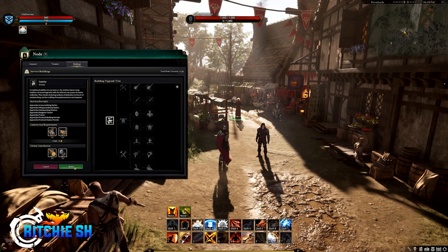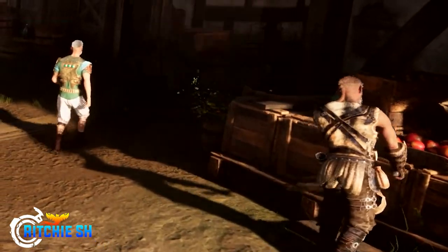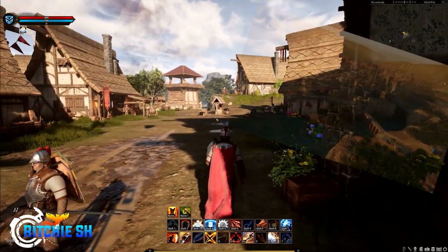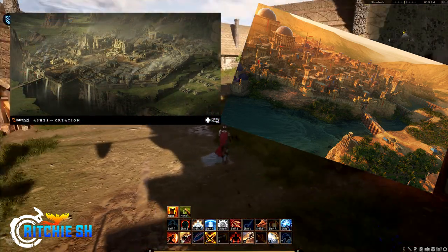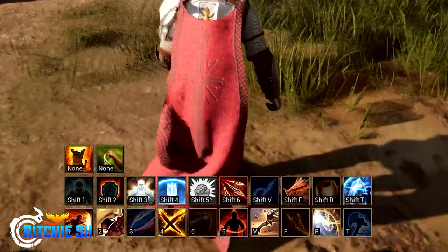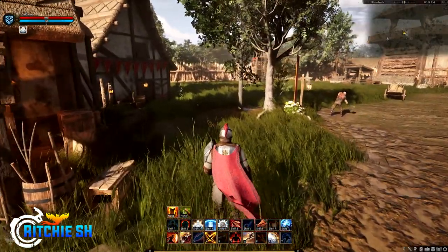The node itself looks great — a thousand times better than the Alpha 1 node, filled with life as livestock wander around and NPCs interact with other NPCs in various activities, making it really feel that this city is bustling with people. They talk about how while this is one of the more basic node designs, we will also see things such as rivers flowing through the middle of nodes, or nodes pushed up against a body of water or a cliff facing, to really make each node feel unique. You may also notice that Steven was playing a tank with an updated ability kit compared to the last preview — more on par with the Cleric or Mage ability kit, and perhaps a tease to what we will be seeing next month as Intrepid continues to make progress on these various class archetypes.